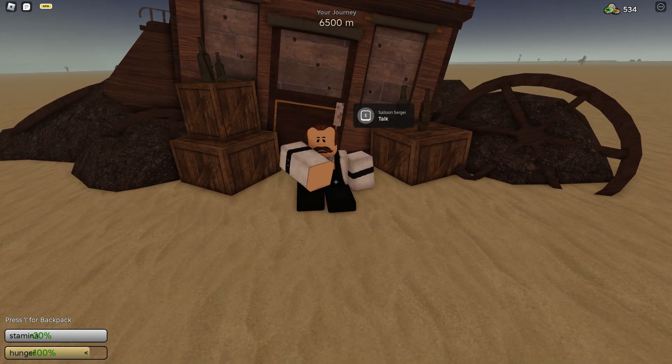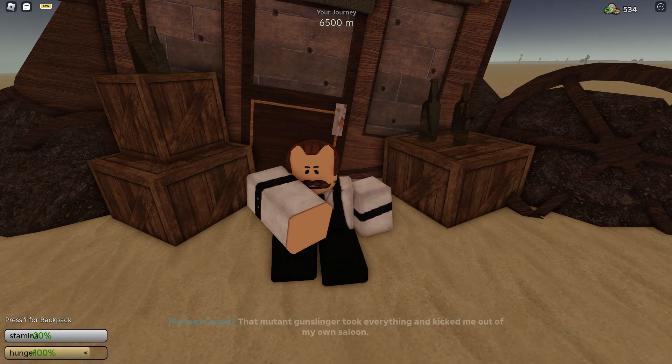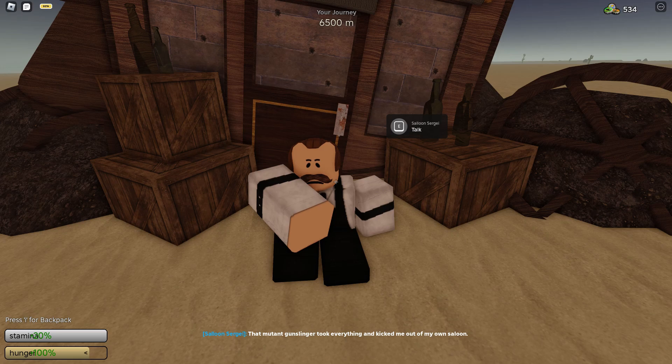Hello guys and welcome back to another video. In this video I'm going to be showcasing the boss known as Gunslinger from A Dusty Trip. To find the quest you first need to travel to 6500 meters in the desert map.